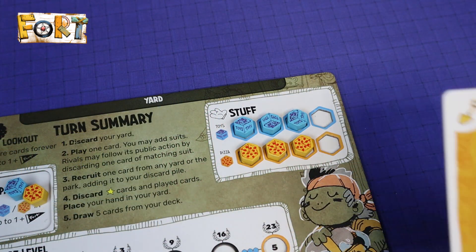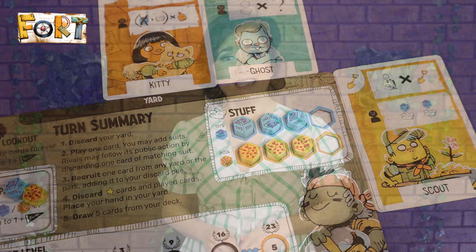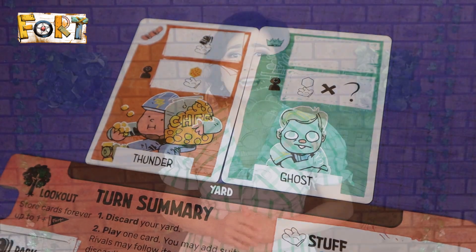Everyone else can follow the top action by discarding the same suit from their hands. Then the cards played move to the discard pile, and the unused cards from the player's hand go to the player's yard area. The player can then recruit or gain cards from the common area or opponent's yard area into their discard pile, then draw back to 5 cards. The next player clockwise does the same.